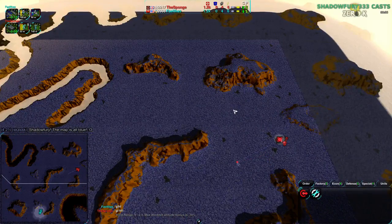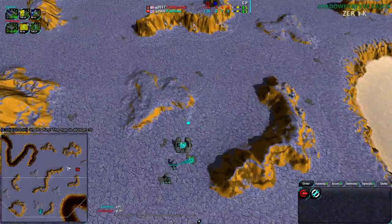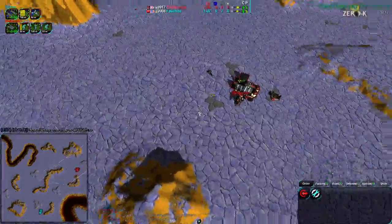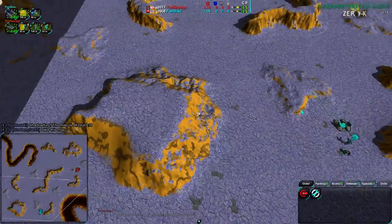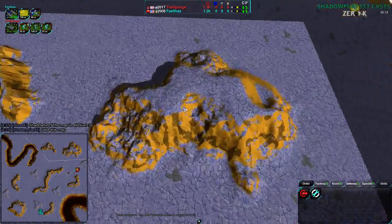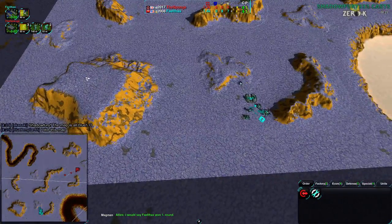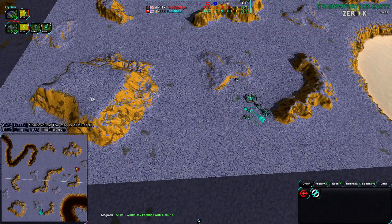Yeah, this is a very flat map. The sponge has actually gone for Cloakie while Faelthas has gone for Hovercraft. One thing I would point out is the hills, particularly the one in the southwest, are great for wind generators. The one in the northeast doesn't have enough room, but on the southwest you could put easily 20 wind generators without having them next to each other.